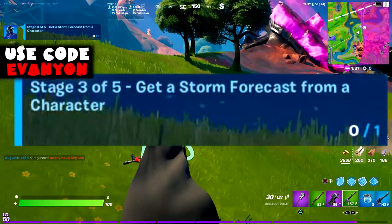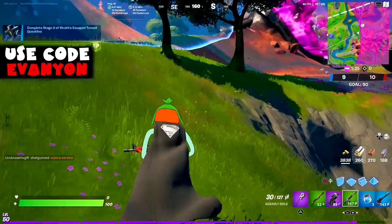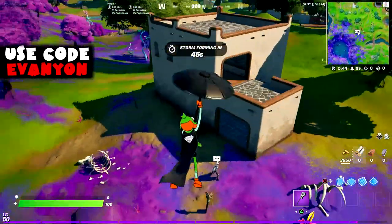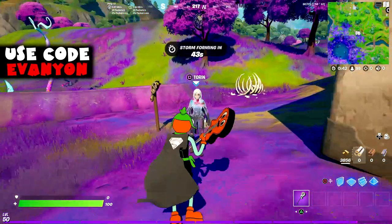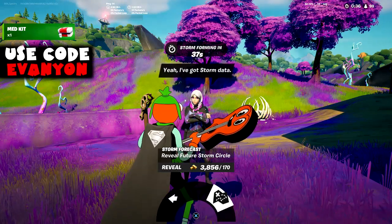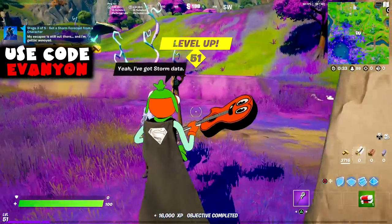Stage three: get a storm forecast from a character. The game shows which characters have the storm forecast option — review future storm circles. Rath himself can do that, as well as Pit Stop, Taurin, and JB Chimpanzynski, so go to any of them. You can't do this on Team Rumble since they're not available there, so do it on regular mode. We're going to do this with Taurin — 170 gold, which seems like a weird number, but easy enough.